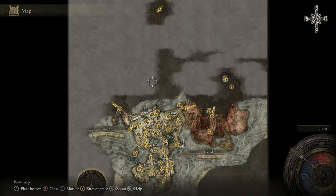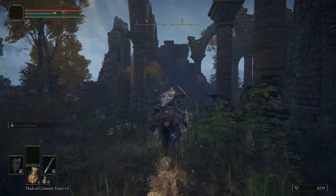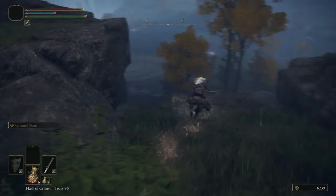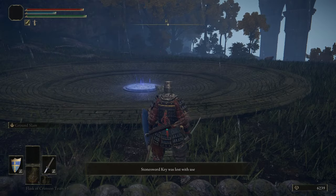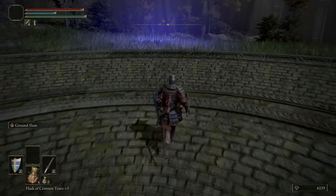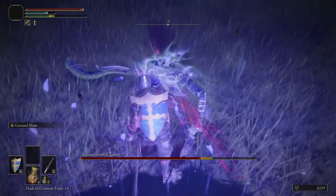We are just going to head back to the fourth Church of Marika, and from here there's an Evergaol that we're going to do. This is a pretty easy one — Ground Slam makes most of these pretty easy. The boss for this one is the Ancient Hero of Zamor, and it has a lot of Frostbite-based damage. To explain what Frostbite does: it lowers your defenses so you take more damage while Frostbitten. You can mitigate that with a spell we get later, but more often than not it doesn't pop up that often.